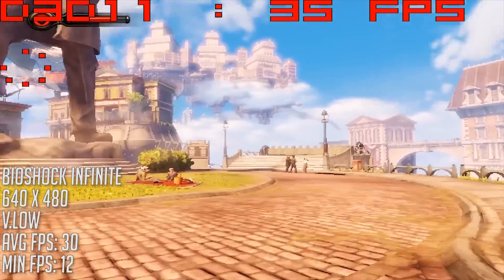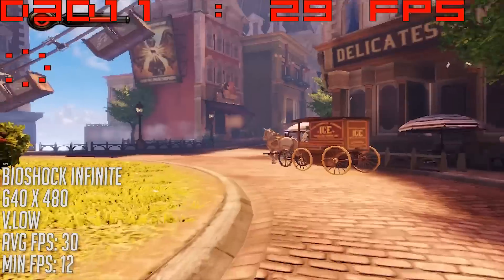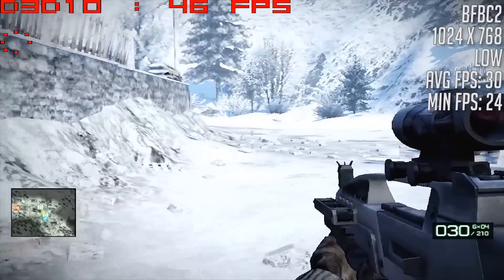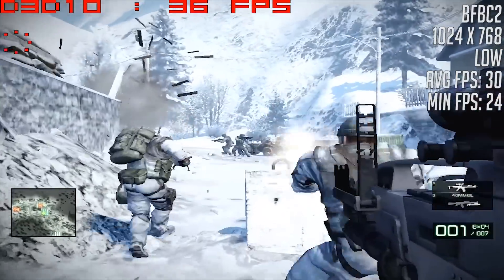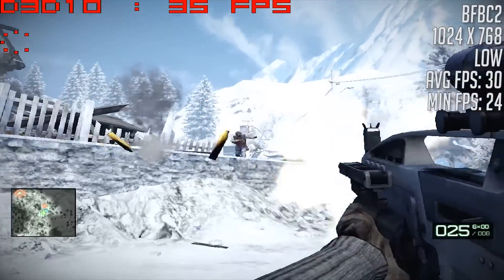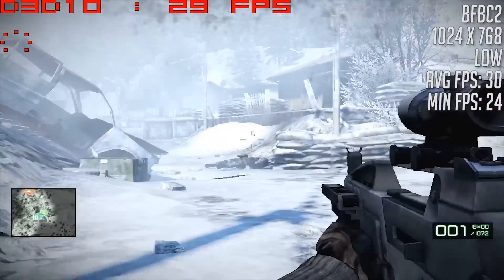We tried Bioshock Infinite next with 640x480 resolution and the very low preset. While the game did average out at 30 FPS, stuttering and frame drops made it pretty much unplayable, although the low res didn't really bother me that much. Moving on to Battlefield Bad Company 2 — a surprising result here. After I accidentally wiped out my whole team with a misplaced trajectory, the action started heating up and we were seeing a delightful 30 FPS average on this snowy level. The game slowed a little as expected, even at 1024x768, but the experience was definitely an acceptable one.